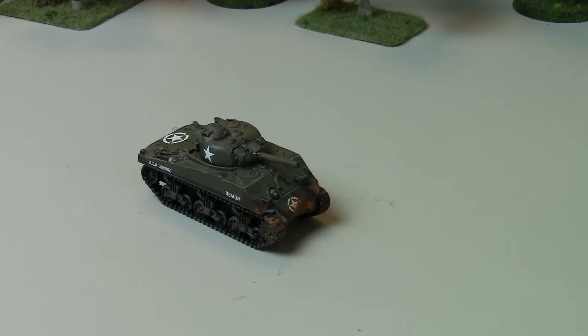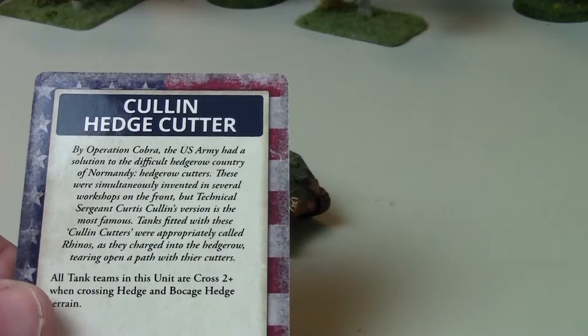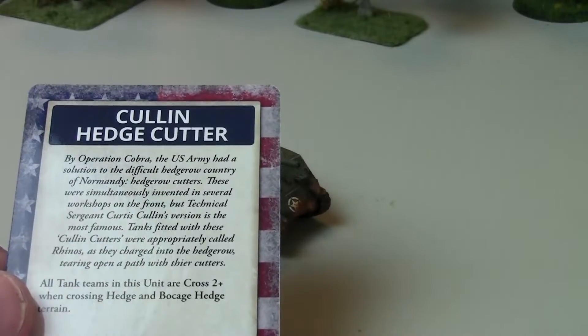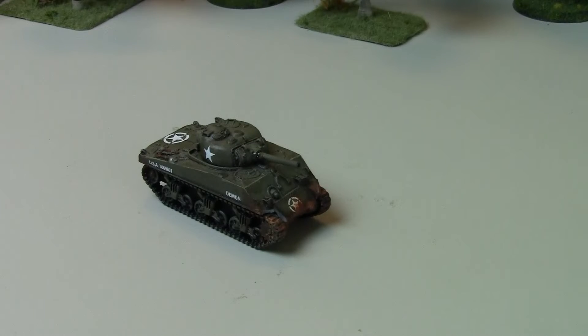There are some upgrades you can take for Sherman tanks in the D-Day book. One of them — I don't have the model handy — is hedgerow cutters. These give you a cross of 2+ instead of 3+ against hedges and bocage, and it's only 1 point. If you know you're playing on a bocage board with heavy hedges, it's cool to bring, but if I'm going to a tournament and don't know what I'm facing, I wouldn't spend points on hedgerow cutters.